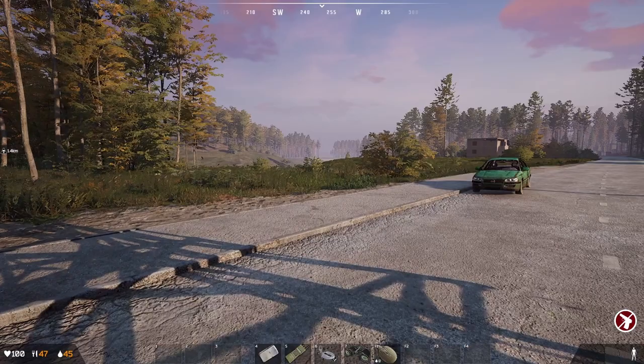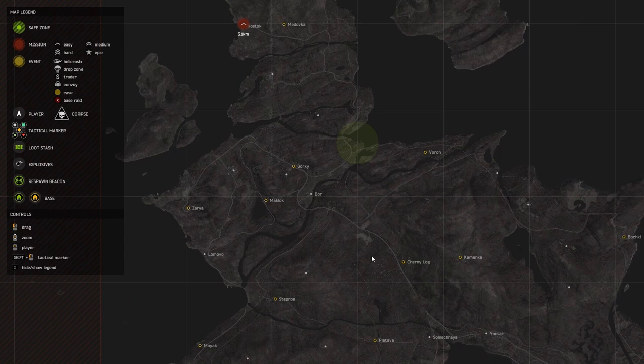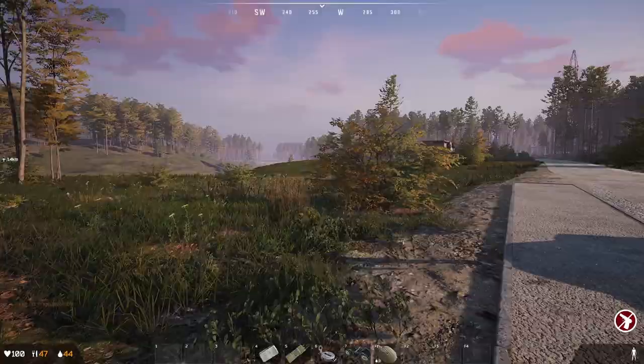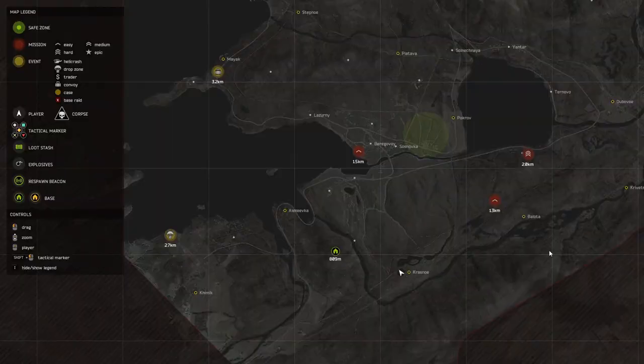Option number two for water — and this applies to food as well — is just to do missions. Play the game. The more missions you do, the more food and water you get, because every scav and every military guy has a chance to have food or water in their jackets or pants when they die. I always do level three missions minimum, but if you're new, start with level ones and work your way up until you're more comfortable.